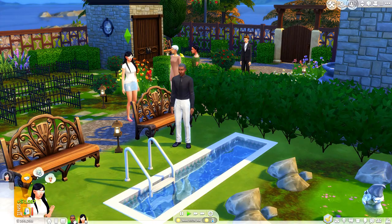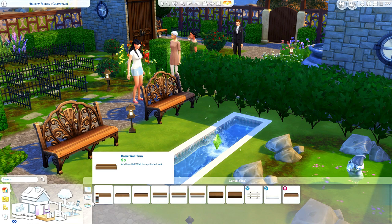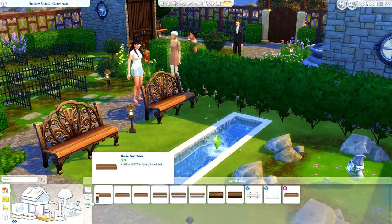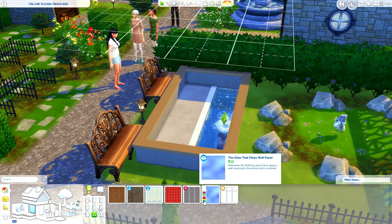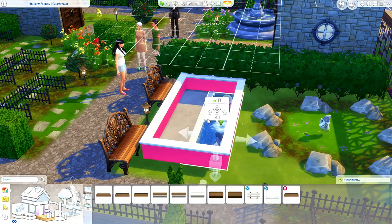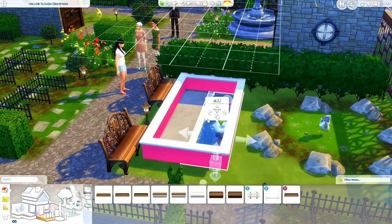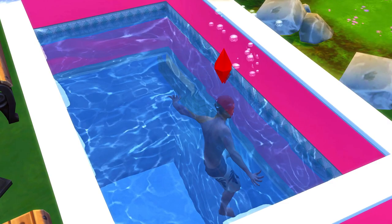We are going to add him into our household and have him climb in — we need to get an urn. I'll do a half-wall setup, and let's make it as pretty as we can. Let's do pink walls and a nice white finish. This is really when glass walls would come in handy, Sims team, just saying.